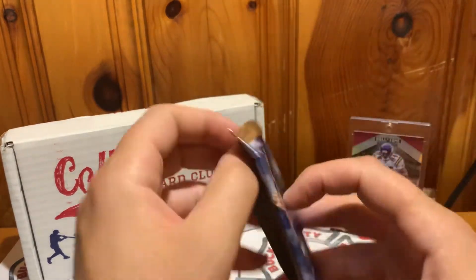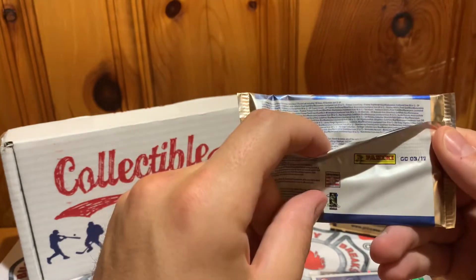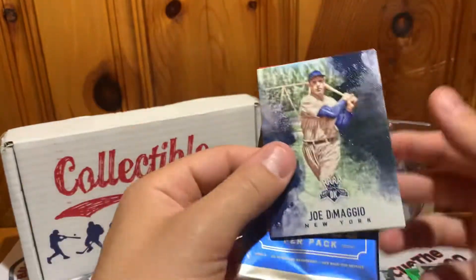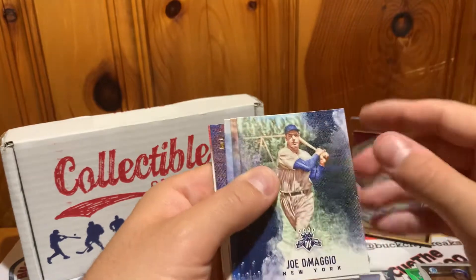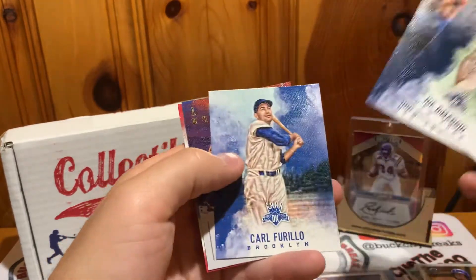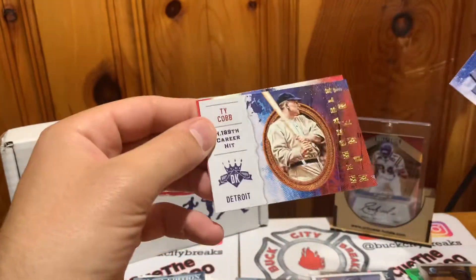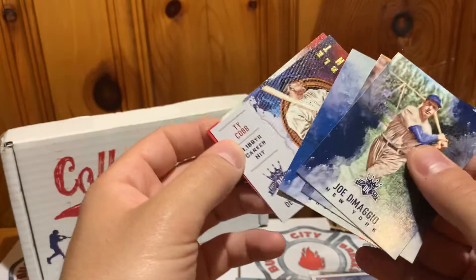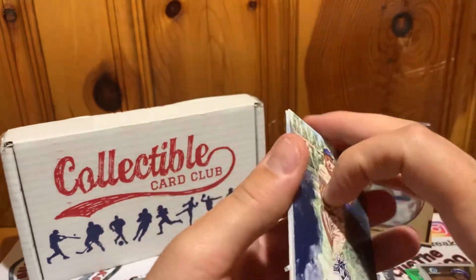Now 2017 Diamond Kings — this is maybe from a blaster, maybe hobby, not really sure. The hits are few and far between with Diamond Kings anyway. We got DiMaggio, Didi, Carl Furillo, Ty Cobb Memorable Moments, and an Alex Reyes rookie card.